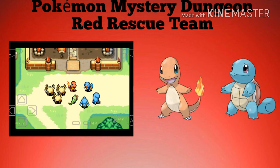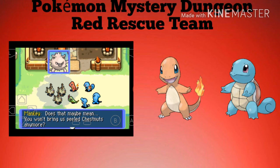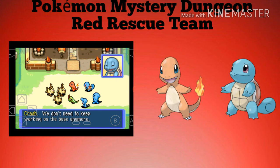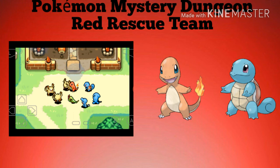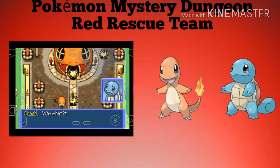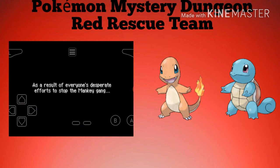The Mankey say — 'We worked very hard, but it was worth it.' Then one asks: 'If the rescue team base is finished, does that mean you won't bring us any more peeled chestnuts?' We tell them we don't need them to keep working on the base anymore and thank them. But then they start causing trouble — a result of everyone's desperate efforts to stop the Mankey gang, the rescue team base was saved. The Mankey gang promised to keep from rampaging, and in return they returned to the forest. And that is how the chaotic renovation of the rescue team base came to an end.